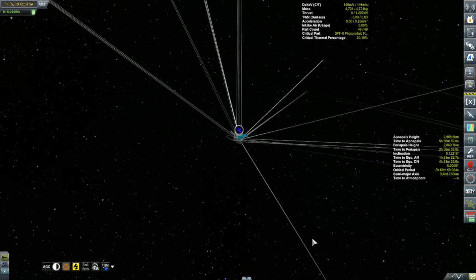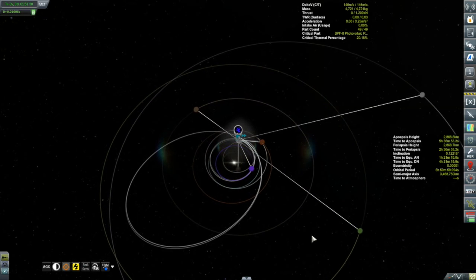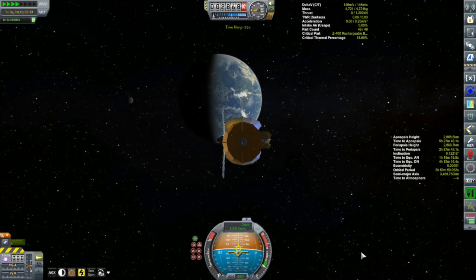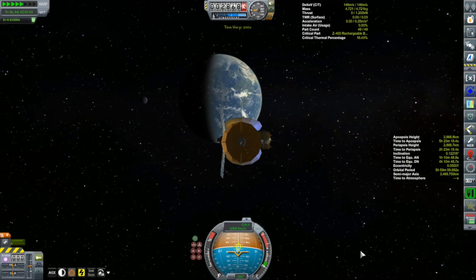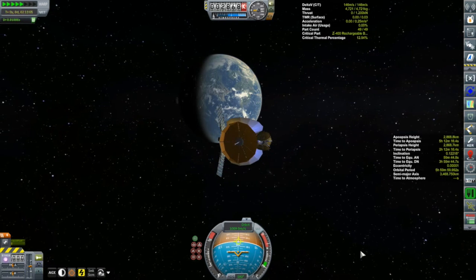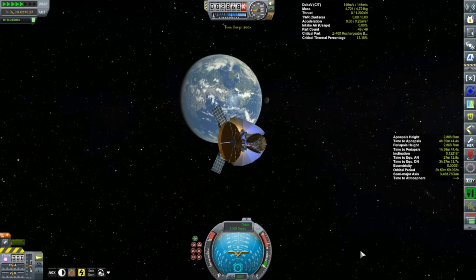Looking at the map view now, I can see communication lines going out to every single one of the planets. With this, I think my interplanetary communication system around Kerbin is now complete. I don't see why I would need to put out anything else - I'm now able to communicate with anything in the Kerbal system.